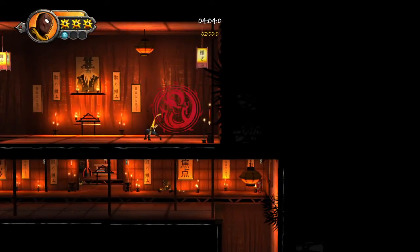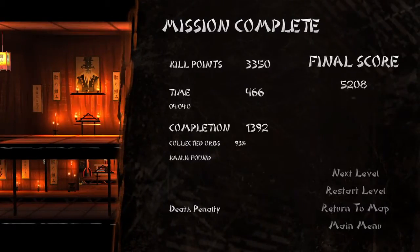Mission complete! Kill points, final score, completion, death penalty — I died twice, 200. You know what, I want to know how you get that first green collectible. We'll come back to this. Next level — tip: Kuro can run up walls, hold dash button while air dashing into a wall.